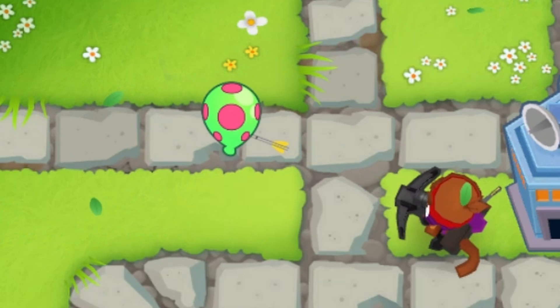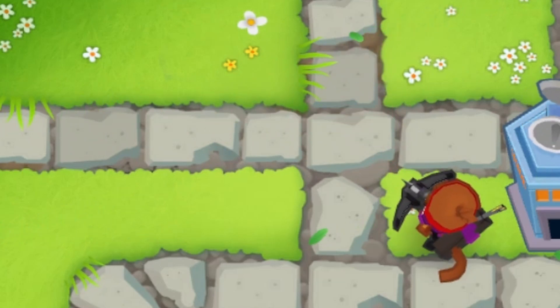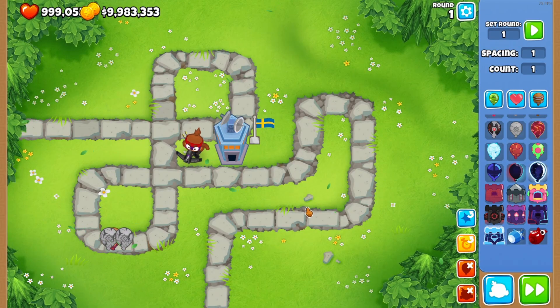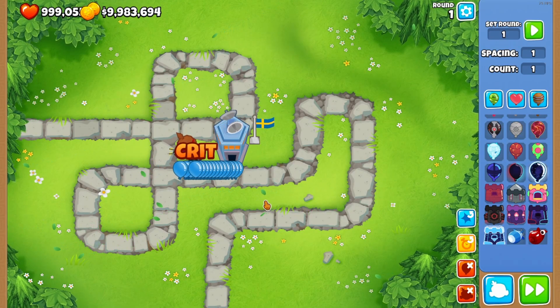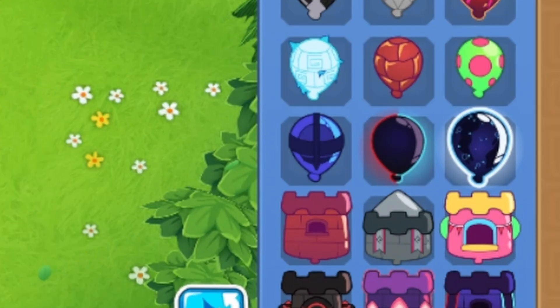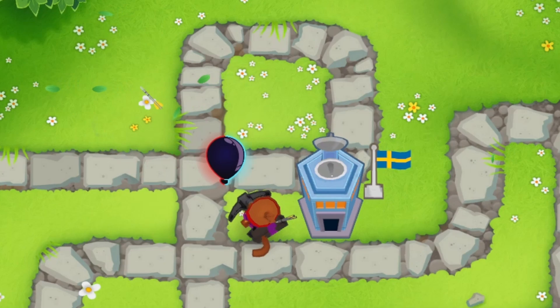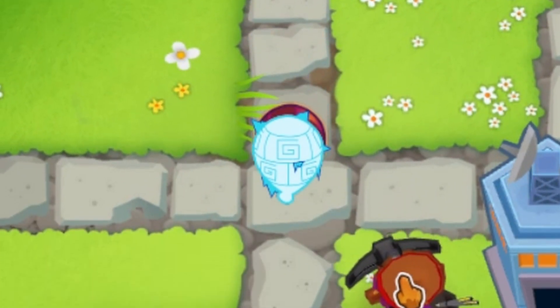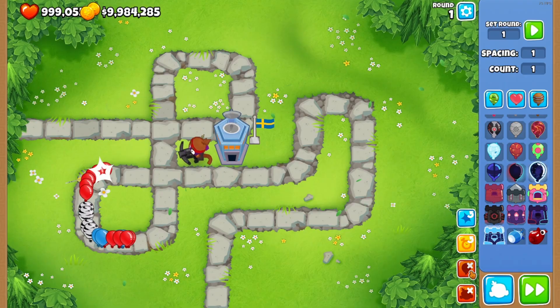Then we got this Yoshi balloon — it's a ceramic as well. And then we have this balloon right here that looks like it's fortified, and it spawns — oh my gosh the amount of balloons in that. I can't wait to send these void-looking balloons — they literally look like void, the light starts escaping from the cracks. That is so cool, why can't Ninja Kiwi add stuff like that?